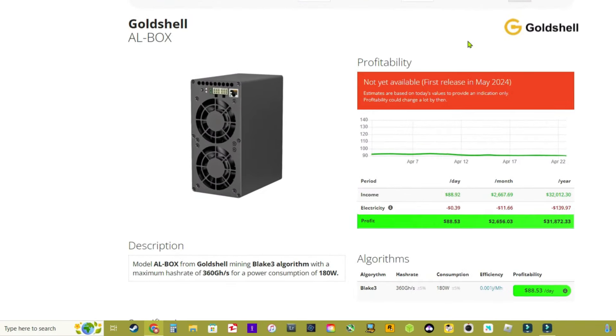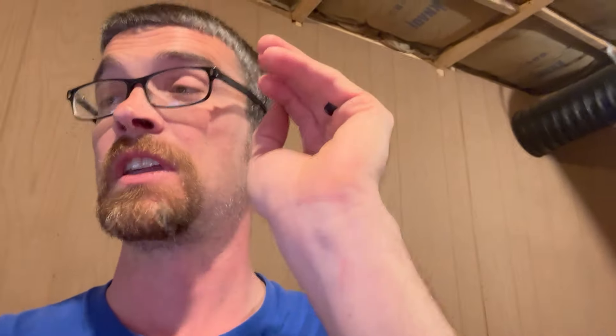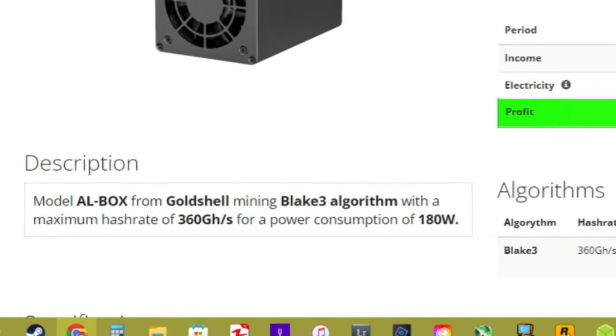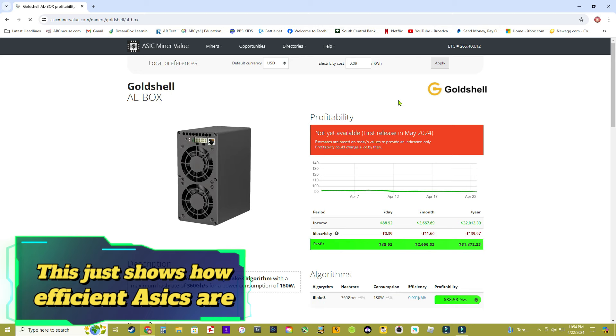This Owl Box right here is coming in at 180 watts — pretty much one of my cards and the motherboard. I'm getting 10.5 gigahash from my GPUs versus 360 gigahash from the Owl Box, and they're only using 180 watts to get it. With these GPUs it's taking 870 watts just to get 10.5 gigahash.